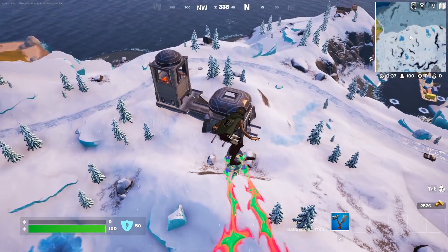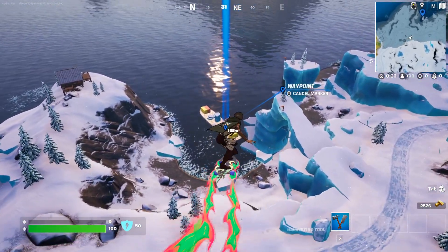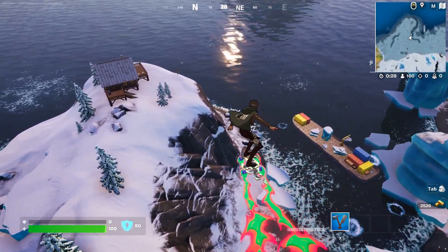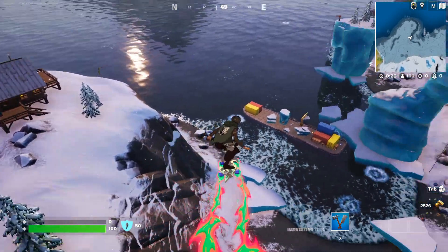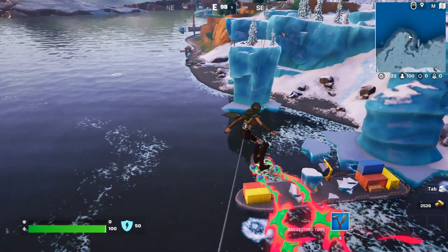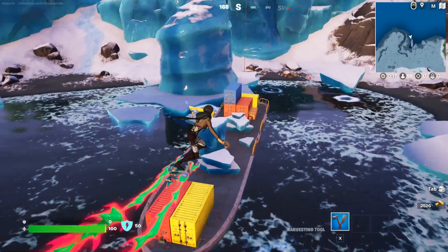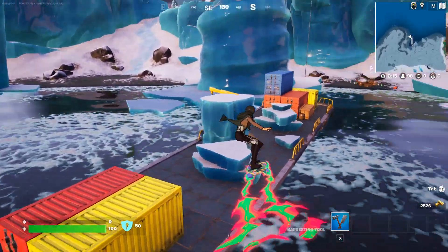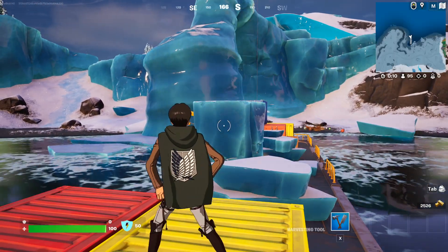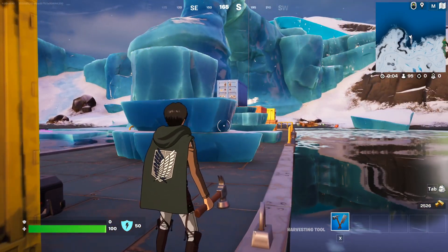I thought this would be the hardest one because not a lot of people know about this location right here. This is gonna be called a barge — the tooltip for this quest says 'these boats bring cargo,' so this is exactly the location where you gotta go. It's called Iceberg Barge — we're gonna see when I step on it. This is exactly where you wanna go and hit the emote, and once you do the emote you should basically complete this quest.